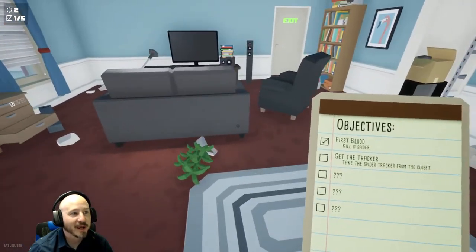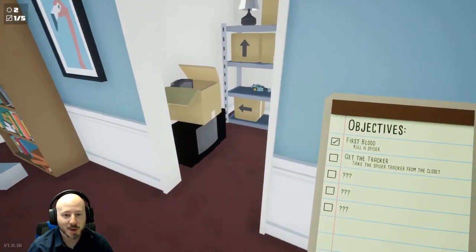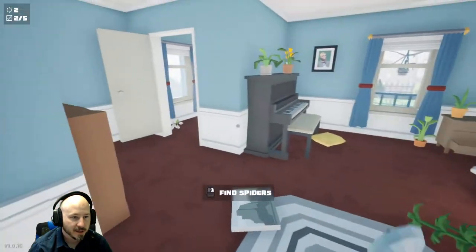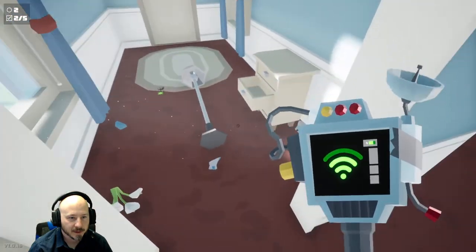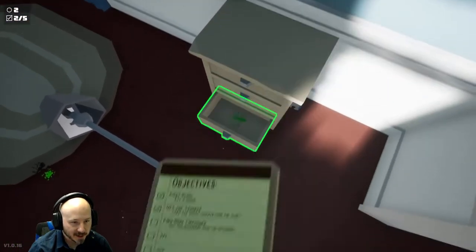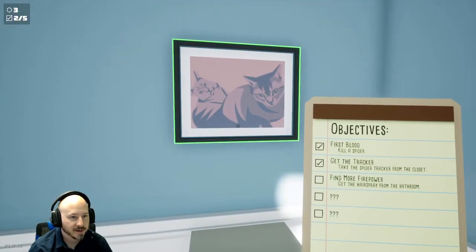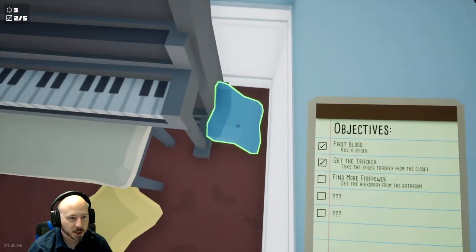We killed two. The check marks are what's on the clipboard - we've got to get the tracker. Take the spider tracker from the closet - let's grab that. Find spiders - get back here! They really take off when you first hit them. We got it - that's three. Find more firepower - get the hairspray from the bathroom. The spider tracker thing is very funny by the way.